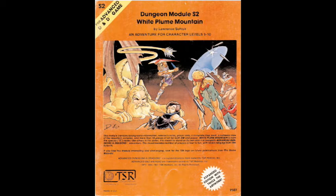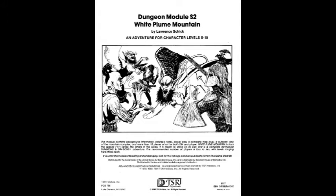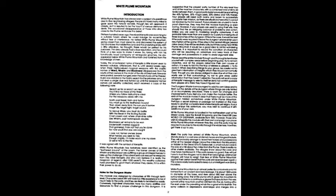Basically there are three weapons — Wave, Whelm, and Black Razor — that have disappeared from the city of Greyhawk. The owners of these magical items really want to know what's going on and why they've been stolen. A clue turns up, which is a kind of poem, signifying that a person called Karaptis has taken them to White Plume Mountain, and it's up to the adventuring party, who have been hired, to recover these items.